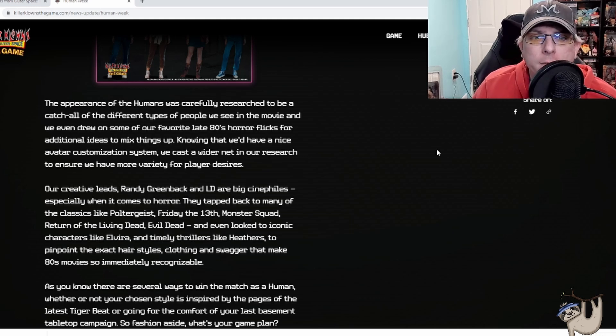The creative leads, Randy Greenback and LD, are big genre film fans, especially when it comes to horror. They tapped into many classics like Poltergeist, Friday the 13th, Monster Squad, Return of the Living Dead, Evil Dead, and even looked to iconic characters like Elvira and timely thrillers like Heathers, to pinpoint the exact hairstyles, clothing, and swagger that made the 80s so immediately recognizable.